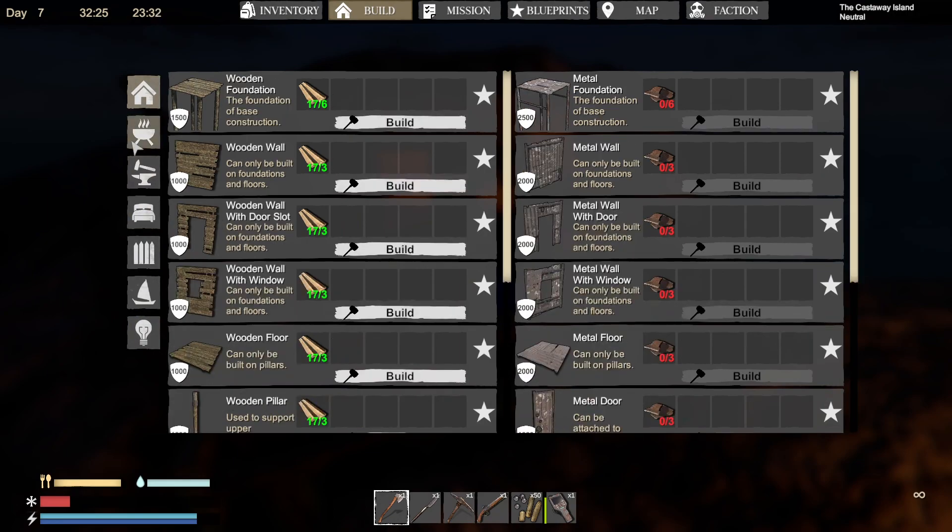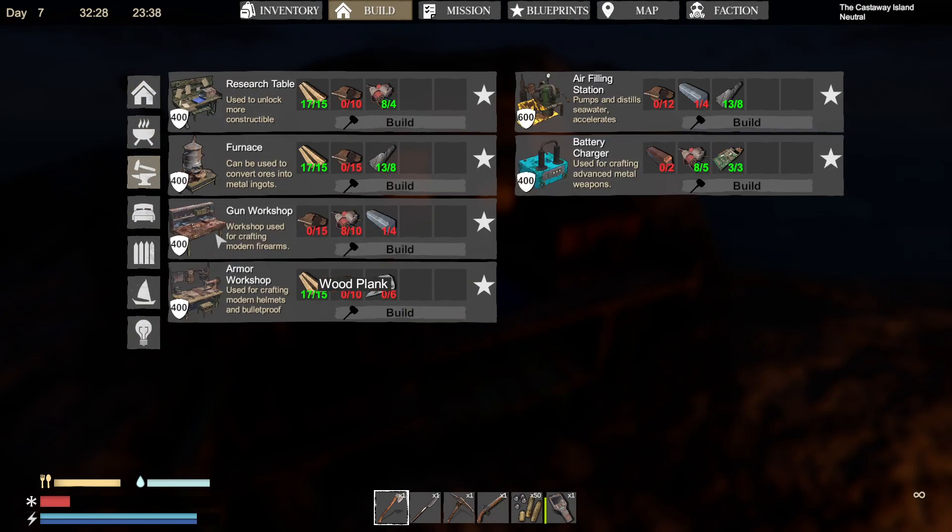If you're wondering what my goal is right now, well it's the body armor and some of the other things. I don't think I have another marlin fishing, but it would give me a lot more armor. The thing I really, really need to build right now — I don't know whether it's the gunsmith or the air filling station.